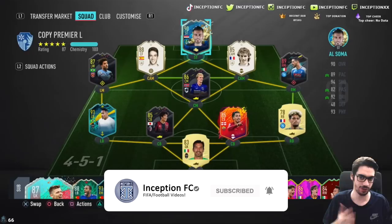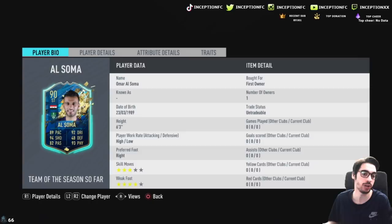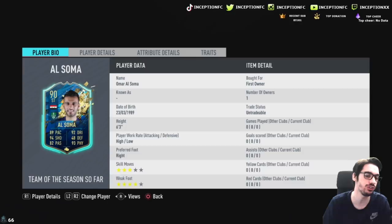Hey guys, Inception here, welcome to another video. We have Al-Soma's new SPC card released today. As you guys know, I've been doing the Bronze Pack Method for the squad. The Saudi Arabian League is one of the most effective leagues for the Bronze Pack Method. We were able to unlock this card for a solid 10k, basically getting it for free because we still make a lot of money from the packs.